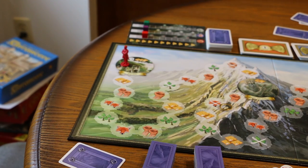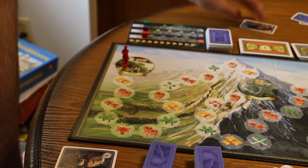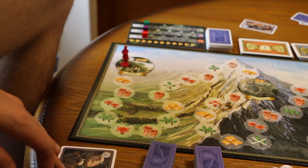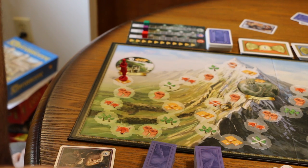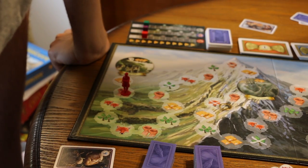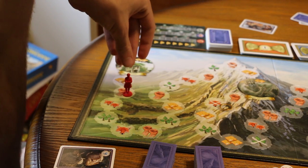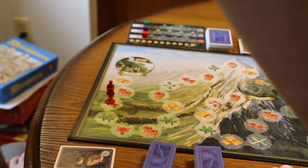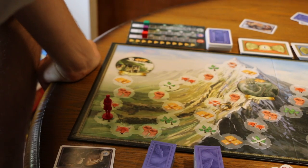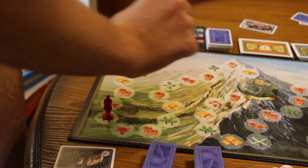Once everyone has played their cards, you reveal them all. Player two played a nine, player one played a 20, player three played a 16, and player four played a 28. Player with the nine moves Bilbo one space and receives two lembas bread tokens. Player three gets two strength, so his strength moves up the board — now he has two axes for attacking instead of one. Player one gets two cunning, so his track moves up two. Player four gets two wisdom.